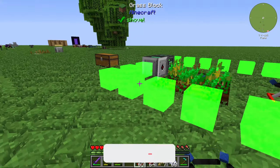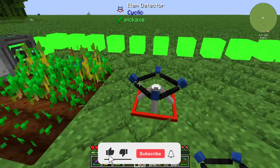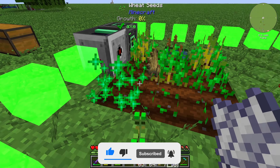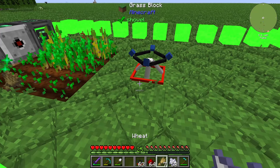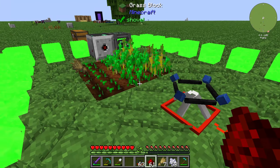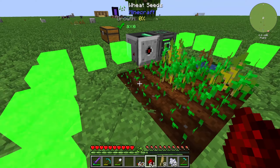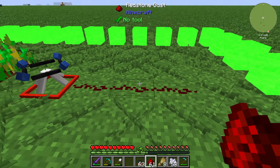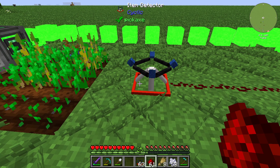That's the working area of the item detector. If I create some items from this farm, you can see that a redstone signal is given by the item detector. And if I collect the item, you can see that there is no more redstone signal.